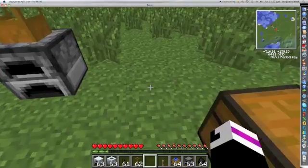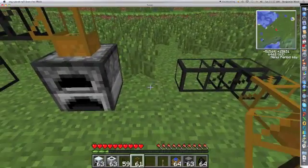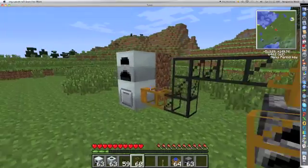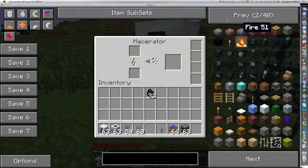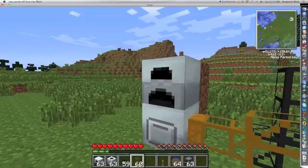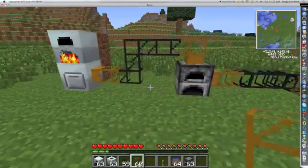Alright, let's just put our chest here. Wind transfer pipes have to go into the machine, and get some coal in there. Spawn in some iron. Here we go. And put some coal in there. And there you have it — almost done.